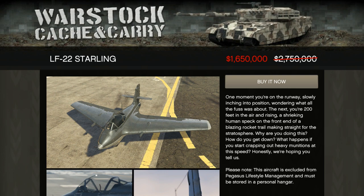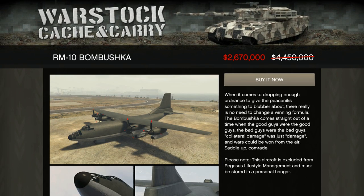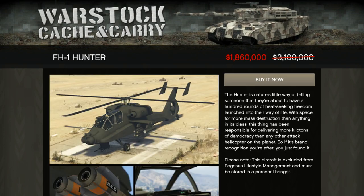The Starling is discounted this week — it's 40% off. This is a plane if you want to be competitive with dogfighting that you should go with. I do recommend that you pick it up for dogfighting. The RM10 Bombushka — it's just a luxury collector's item. This could have been a great plane, but it's got some defensive issues and it's very slow. It's just a collector's item.